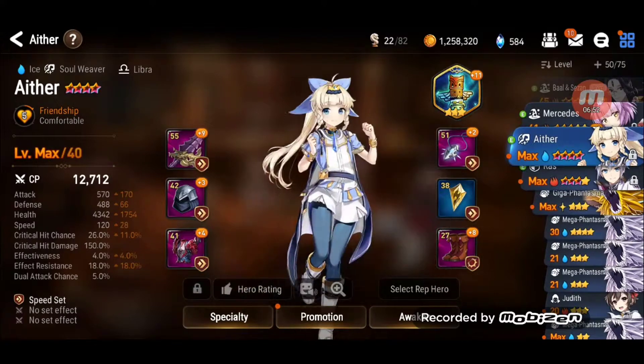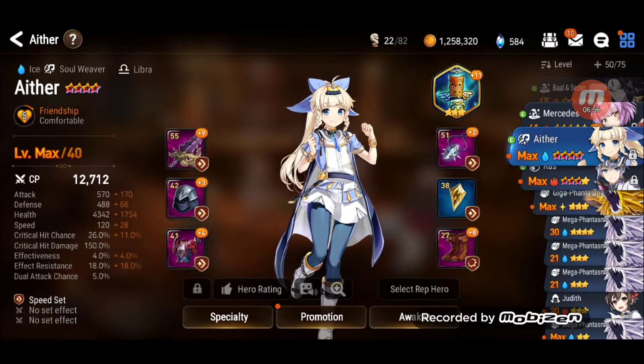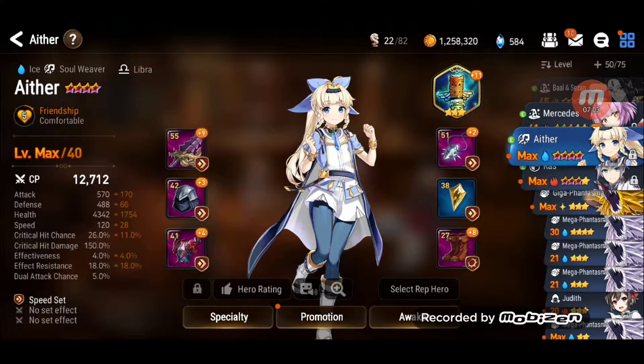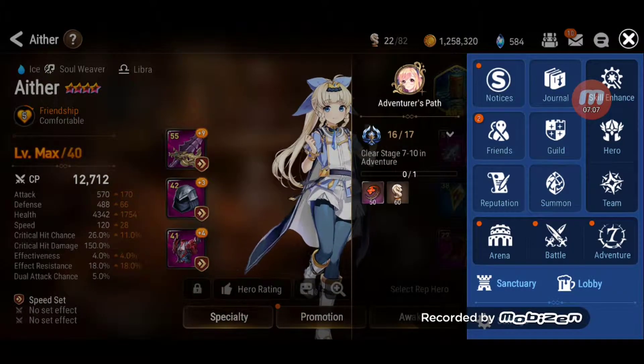This one — my healer — it's important to have good speed, so I have the speed set. You'll get used to the icons. It's always better to have a set item equipped as much as possible.